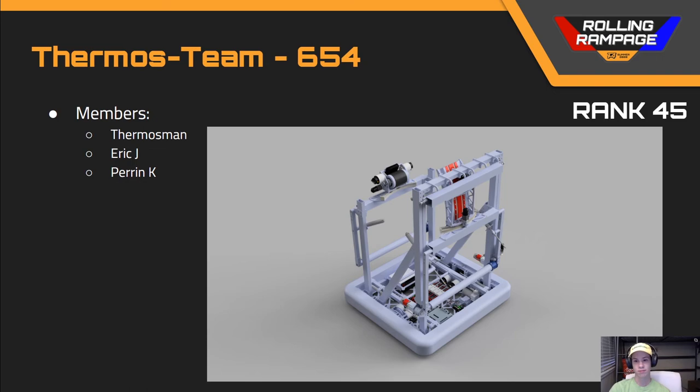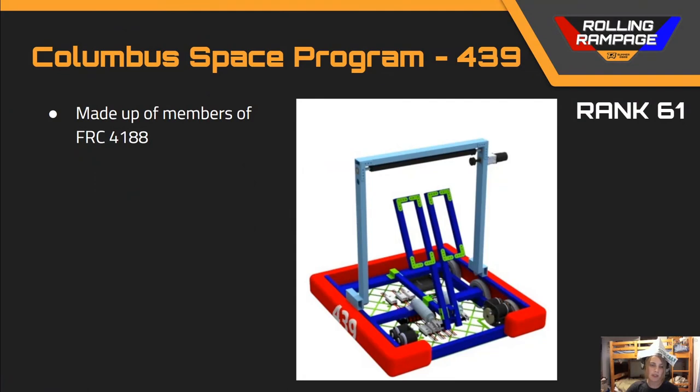Next up we've got team number 439, Columbus Space Program, in rank 61. This is a great start to a robot design — it looks like they've got an intake and a catapult. In addition to generally fleshing out the entire design, I'd like to see some cup on the catapult so you can better control the ball while in the robot and while shooting it, as well as some thought about how the intake is going to get out onto the front of the robot and actually acquire the ball. It's a great start but needs more detail and refinement.